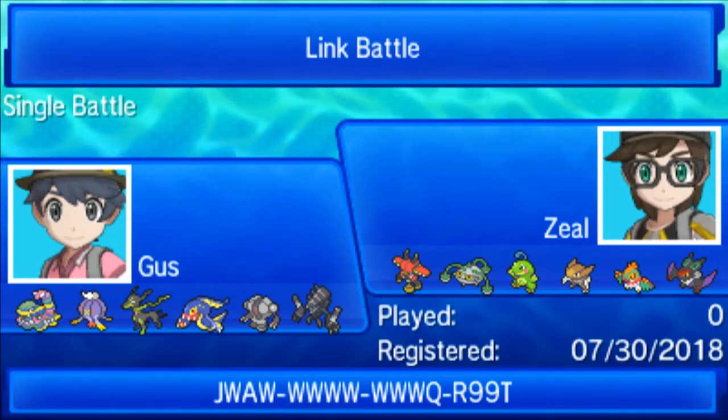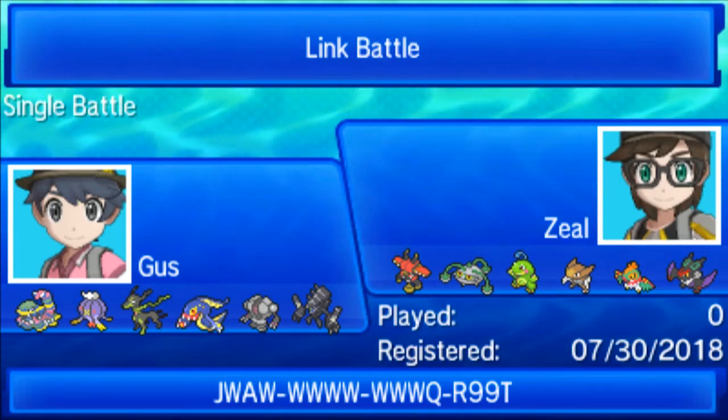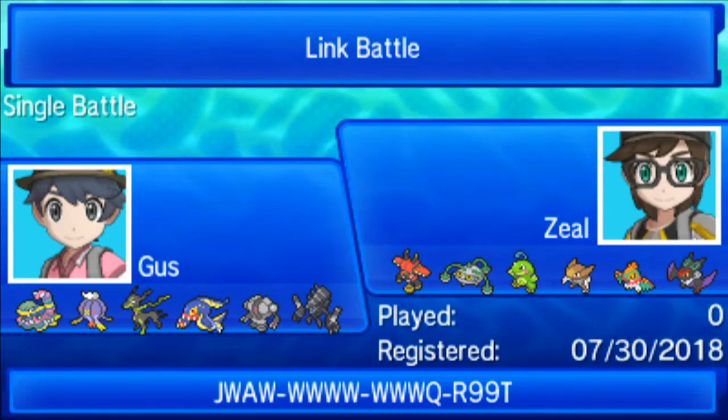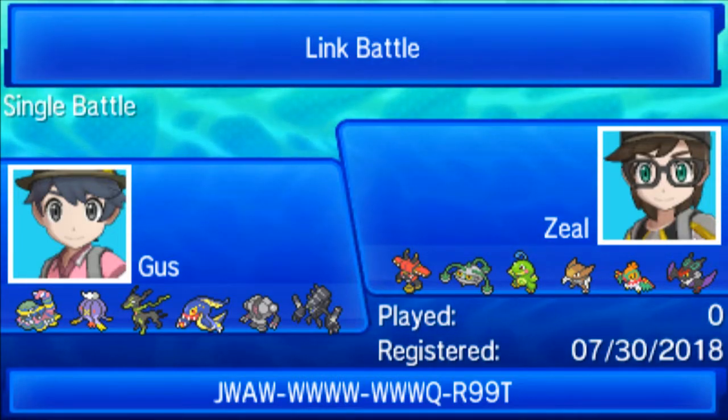I do have a Grassy Seed Drifblim coming, and this is really meant as a hard counter to his Hawlucha. It can burn the Hawlucha, it's immune to the High Jump Kick. Acrobatics is going to hurt like a banshee, but I think it's the best answer we have to it and just in general to spread burns across his team.